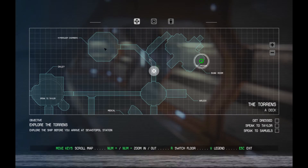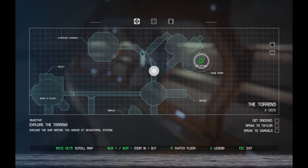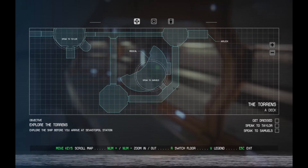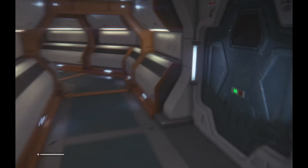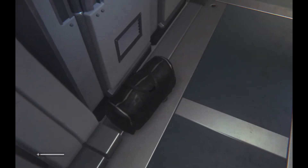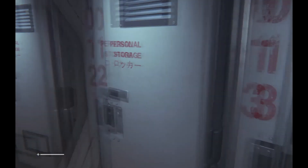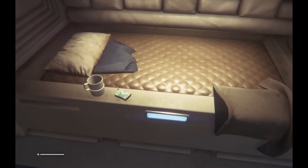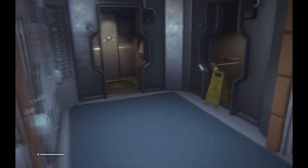What else is on the map? We've got some hypersleep chambers - I guess that's where I came from - galley, medical, airlock. Nothing on my HUD tells me where to go, but good thing I have a map. Let us go in here and put on some clothing.